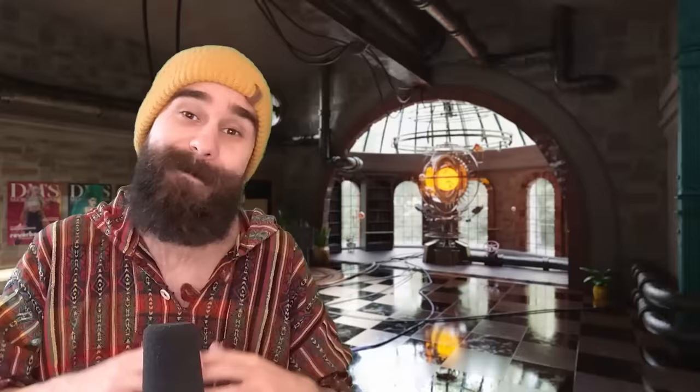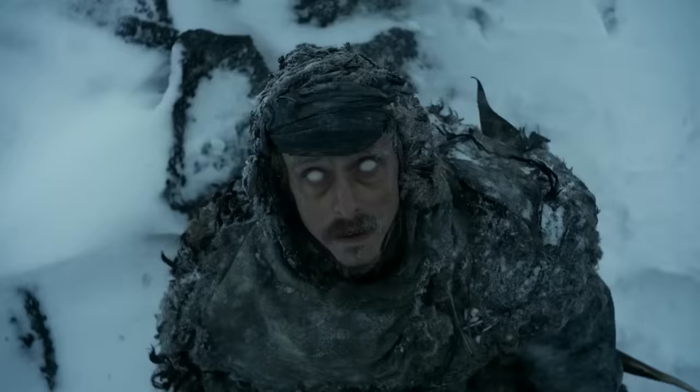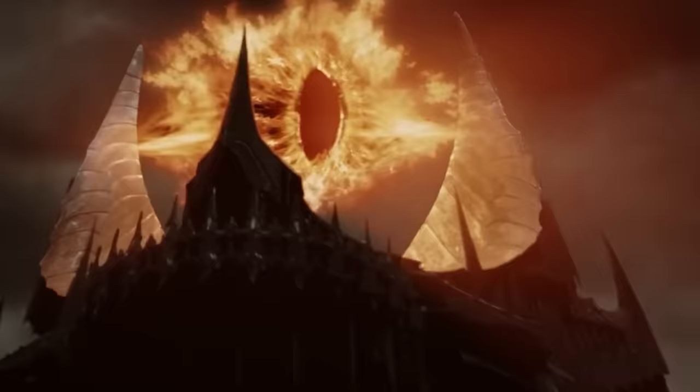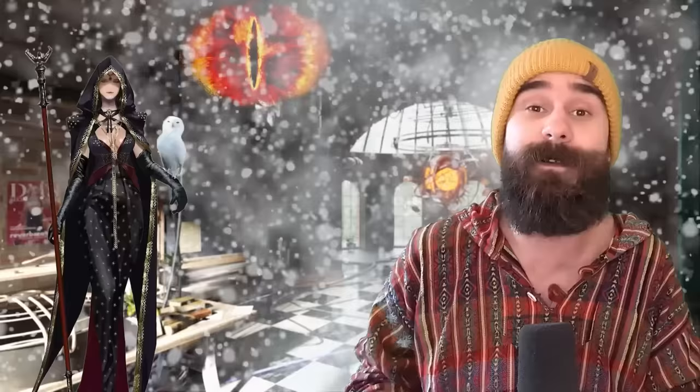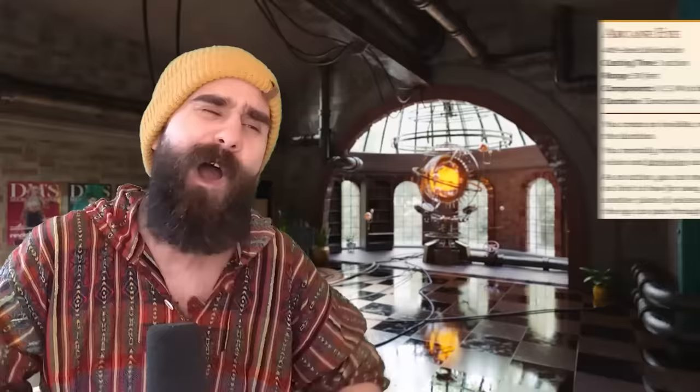Most abilities that let you view an area remotely, like Find Familiar, leave you blind while you're viewing the other location. This doesn't. That means you can have a remote floating third eye in combat, which is massive for spells that require line of sight. It lets you curve bullets like in Wanted, shooting around heavy obscurement. The party could have a fog cloud or sleet storm set up for defense, but you can position your Arcane Eye on the other side and fire off Disintegrate or Banishment from total cover. That is powerful and really cool.